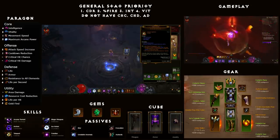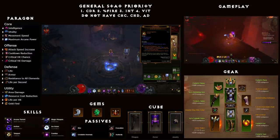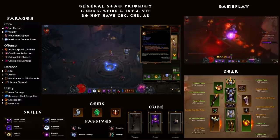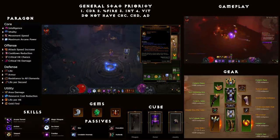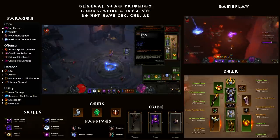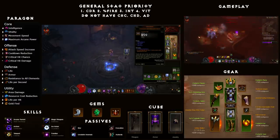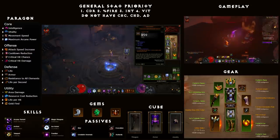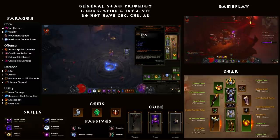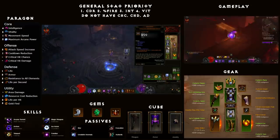Moving on to the amulet, there are a couple of options. I like Eye of Etlich because the secondary reduces damage from ranged attacks by a lot. You could also take an immunity amulet to any element if you really wanted, or a Hellfire Amulet, and I'll talk about the extra passive you can take when we discuss passives. Lastly, the belt: you want Fazula's Improbable Chain — you automatically start with 41 Archon stacks when entering Archon form. This helps build up those Archon stacks so you want to start overlapping your Archon stacks every time you enter Archon form, and it also helps a lot on Rift Guardians when you're not getting many Archon stacks anyway.